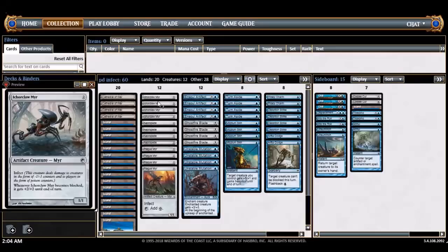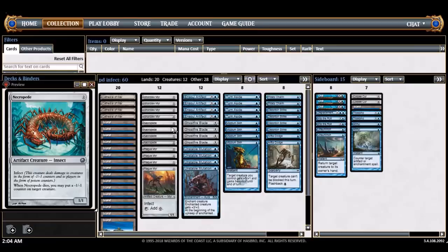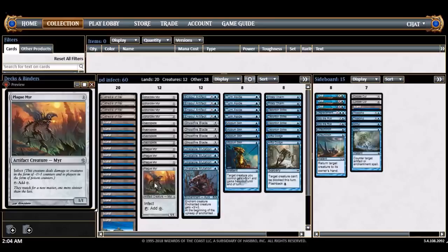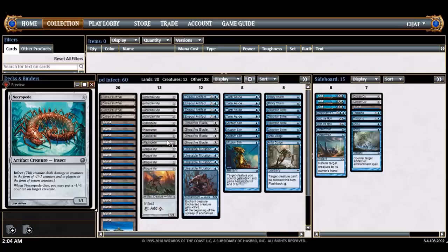All the two-drops here — Ichorclaw Myr, Necropede, Plague Myr — they all do kind of different things. Necropede is actually the only removal spell in the deck, well there's Piracy Charm too, but Necropede is basically the way you kill most creatures. Necropede is the best at attacking, and Plague Myr just kind of helps out with ramp a little bit. They're all pretty good creatures.